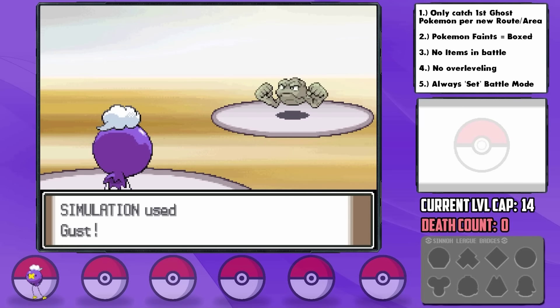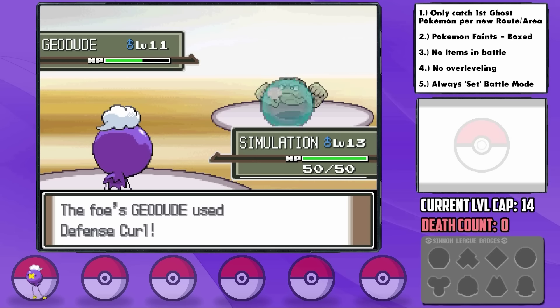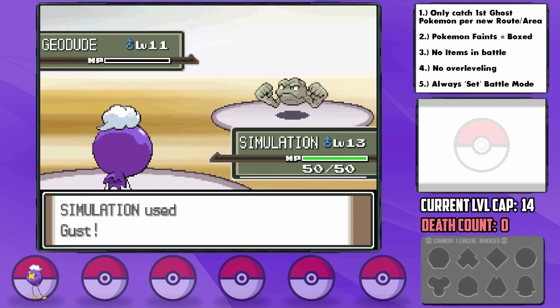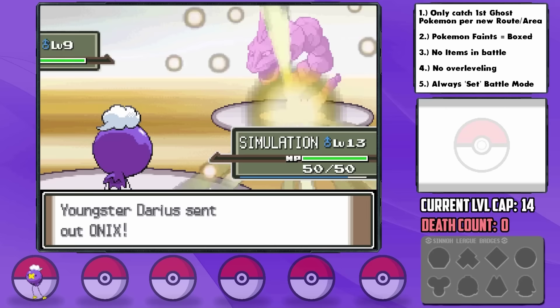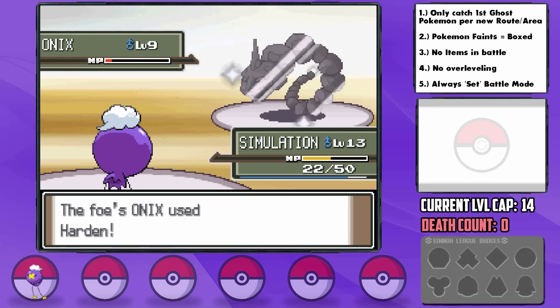Now Drifloon is part Flying-type after all, so it is weak to Rock, and its only attacks at this point are Gust, which Rock-types resist, and the super weak 30-power Astonish, which is a physical move — terrible for high defense Pokemon. Thankfully, the first trainer's Geodude only seemed to have normal offensive moves, although it was very slow to take down. The second trainer had a Geodude with the same situation, and then he sends out an Onix. His Onix does have Rock Throw, but Onix's attack is fairly low and so is its special defense, so we're able to barely outlast it over time. This is not looking good for Roark.